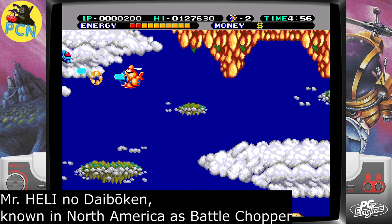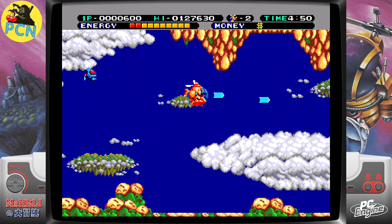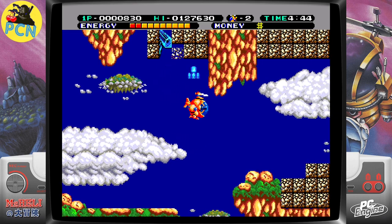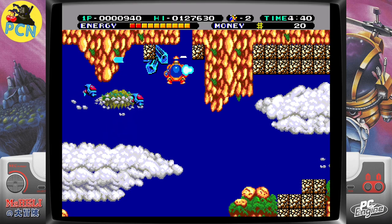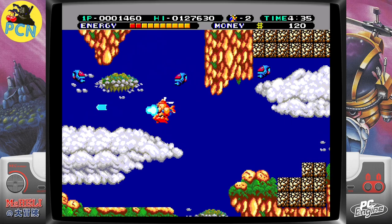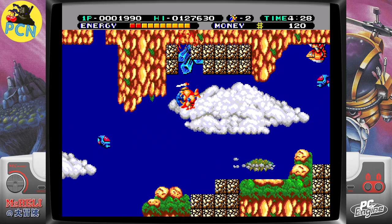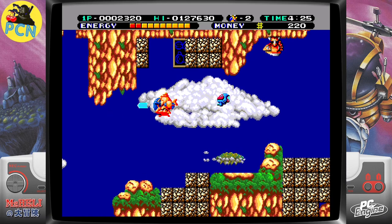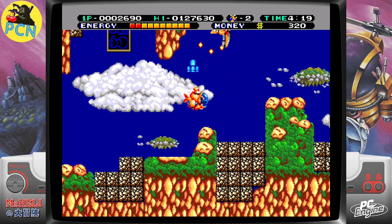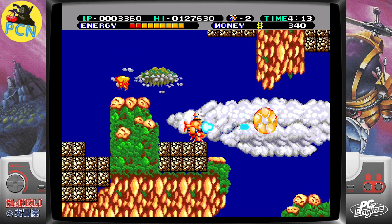Next up: Mr. Heli. The Irem core recently released for the MiSTer, so we've got the arcade version too, but I really like this game. You had two buttons — one shot vertically up and the other shot horizontally. You grab currency and there are little pop-up shops that give you power-ups. Mr. Heli gave you a little bit more than normal shooters because of that incentive to collect money and visit the shops. Irem made loads of good games for the PC Engine, and Mr. Heli is no exception.